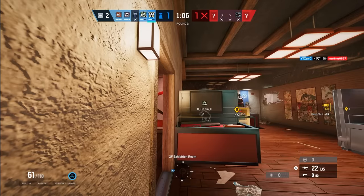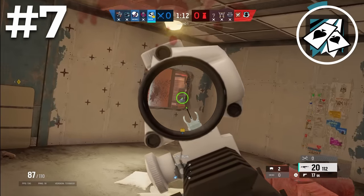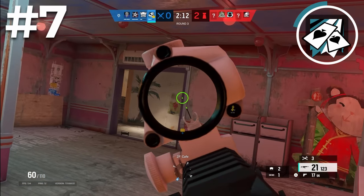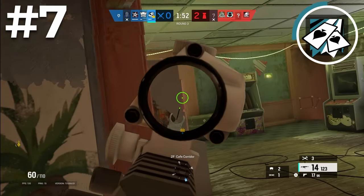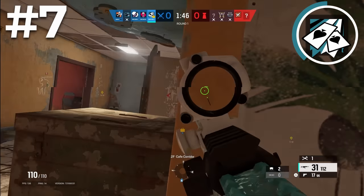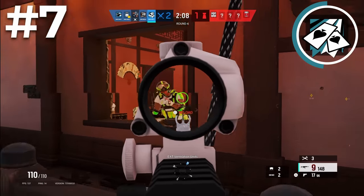The next operator is Ace — the second attacker on the list. Some people would argue Ace should be higher up, but it's hard to find value in a hard breacher for every site. Ace is easily the best hard breacher in the game due to his versatility and one of the best guns in the game. Any round where a hard breacher is needed, Ace is pretty much always viable. You can use his Selma charges to open up a wall for lines of sight and entrance to the site, then use his AK-12 to frag out — with high fire rate, high damage, and no recoil, it's easily one of the best guns in the game.